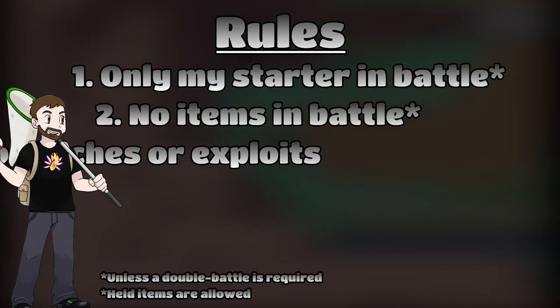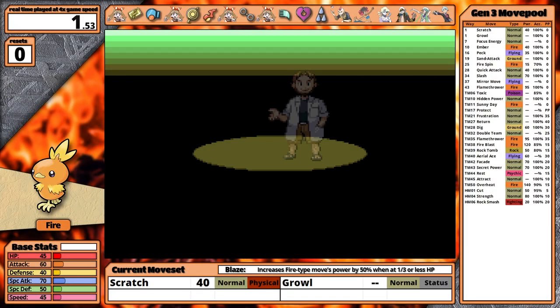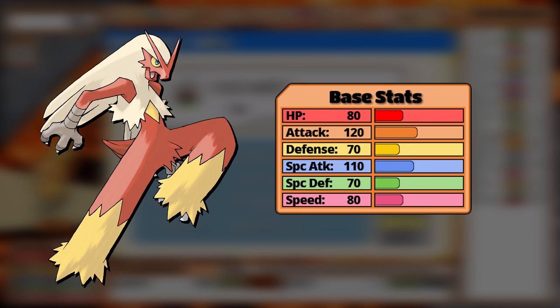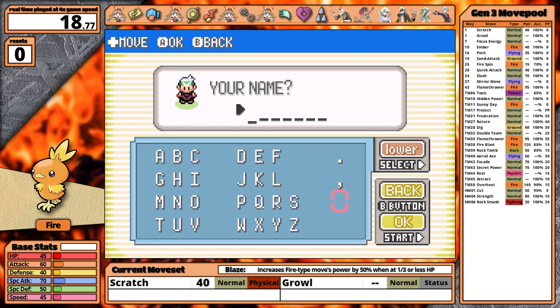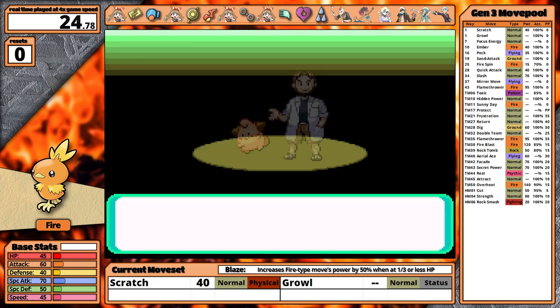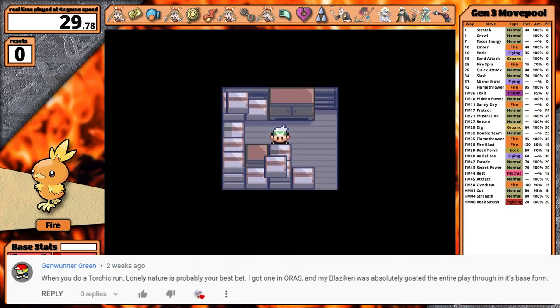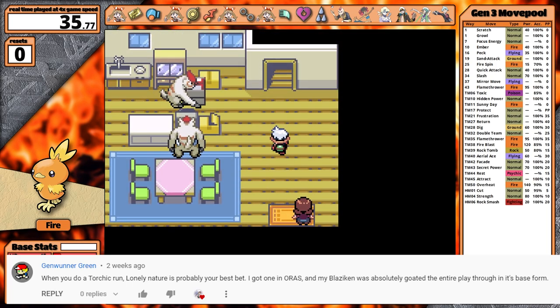Here are the rules for today's playthrough — you can also find a detailed copy in the description. I'm going to be starting with Torchic and evolving throughout the playthrough. For base stats, Blaziken has 80 HP, 120 Attack, 70 Defense, 110 Special Attack, 70 Special Defense, and 80 Speed. The standout stats are obviously its offensive ones, with balanced defenses and decent speed. I use Pokemon with perfect IVs and select their nature. On my Sceptile video, Gen 1 or Green suggested I use a Lonely Blaziken — fitting because no one wanted to hang out with Combusken anyways.